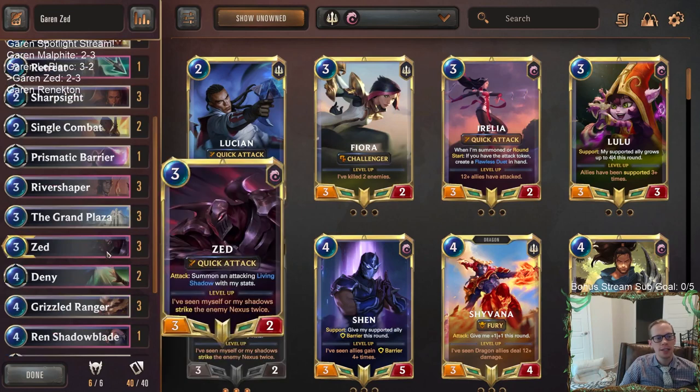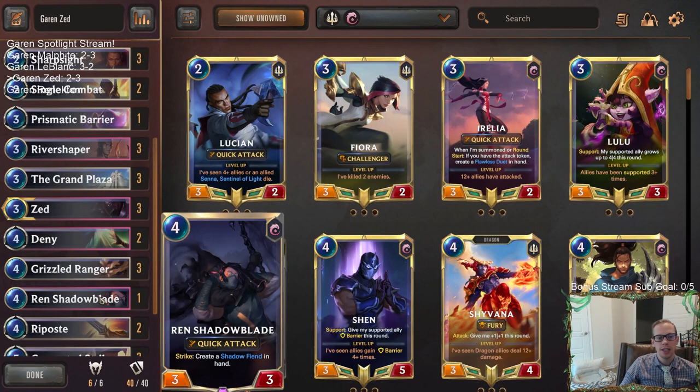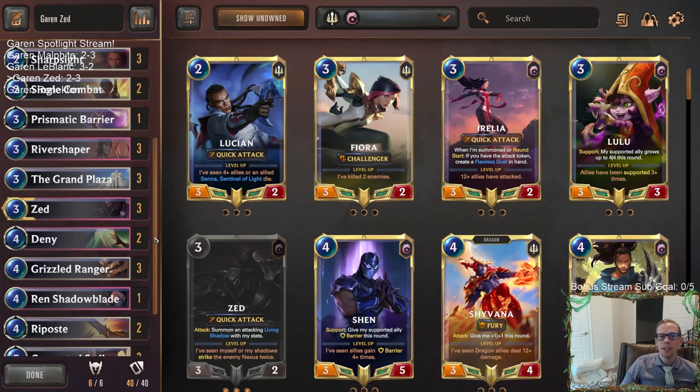Zed kind of underperformed - the 3/2, the 2-health was really vulnerable, really small. We played against a lot of dragons that are just much bigger than Zed. Draven/Ezreal just has such good answers to Zed, and even discard burn was tough. We didn't play against the best matchups for Zed. Anyway, that's it for Garen/Zed. Thanks for watching - hit that like button, leave those comments, let me know what you think of the deck and the champion spotlight day. I'll see you for the next video!